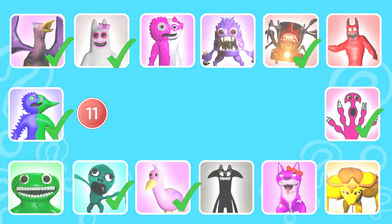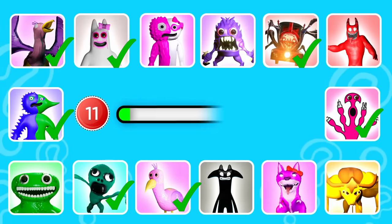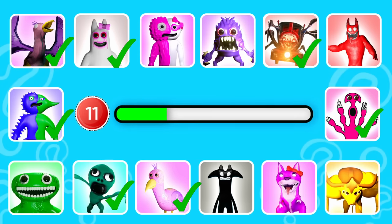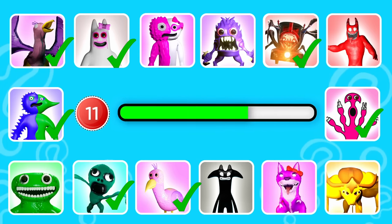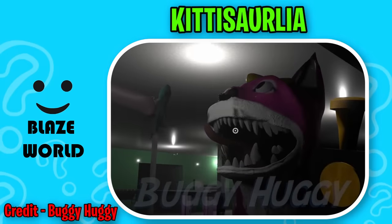Chaos round eleven. Break him down. This monster is like a dinosaur but with a bow tie on its head. That's correct, it's Kiddosorlia. Break him down.